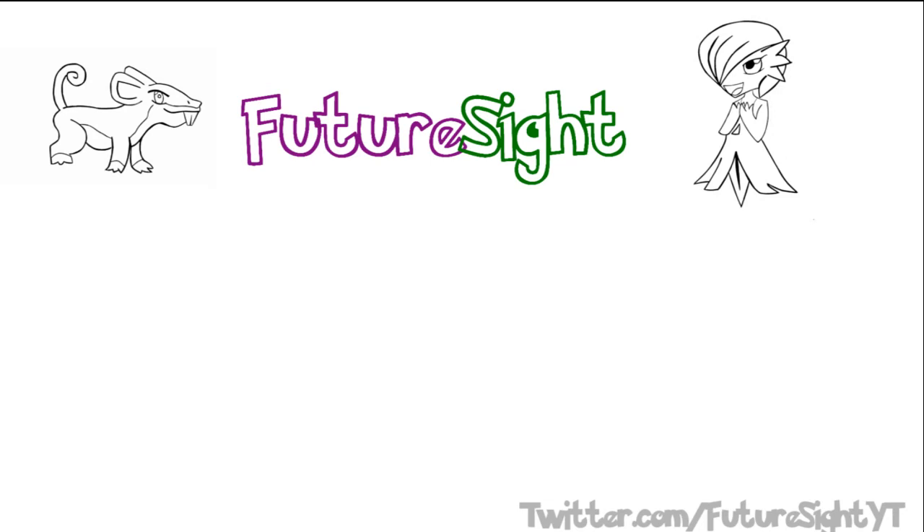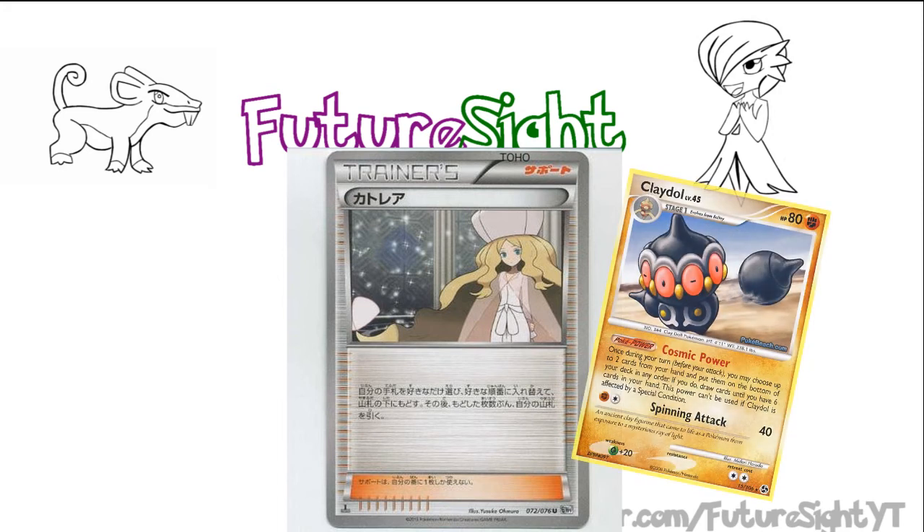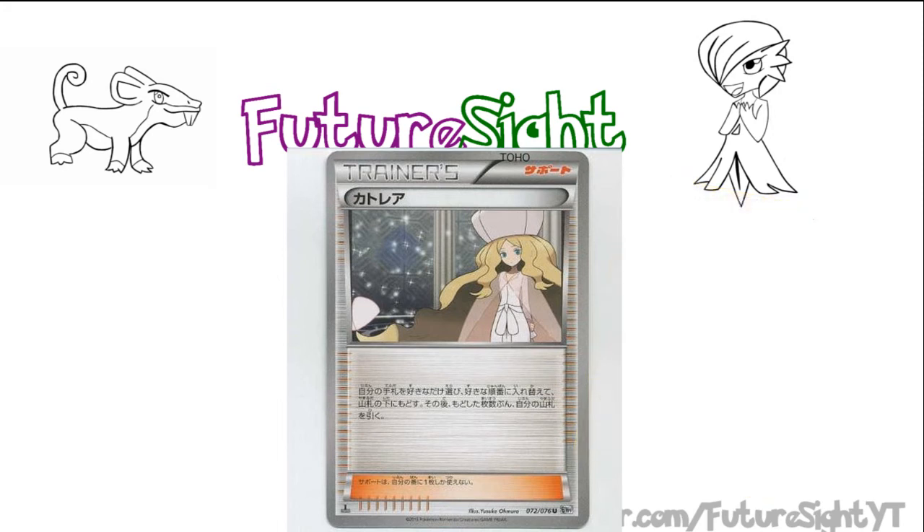Starting with the supporters, we have Caitlin. She lets us take as many cards as we like from our hand and add them to the bottom of our deck, then draw that many cards. All I can say about Caitlin is — hello Claydol! That's the first thing I felt when I read that effect. To be honest though, it isn't a bad effect. It's a new form of direct draw. You can get rid of cards from your hand that you don't need at the moment, in a way that lets you gain access to them later, and without the risk of drawing them again like you could with a card like N.